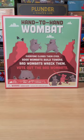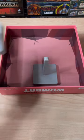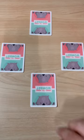This crazy game is Hand-to-Hand Wombat — it's a game for troublemakers. First you're going to put the three towers in the box, then you're going to throw the blocks in, and then everybody's going to secretly get a role.